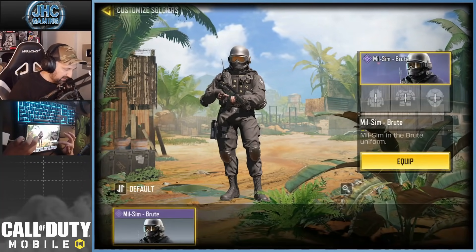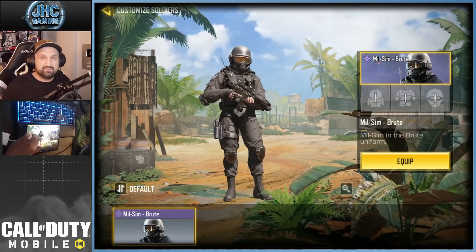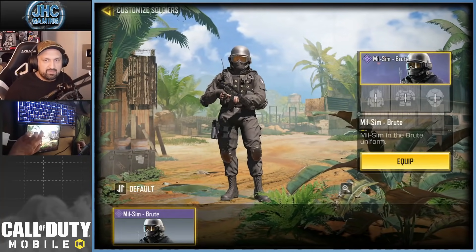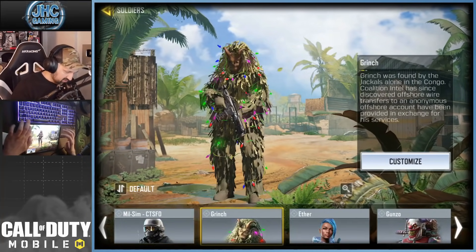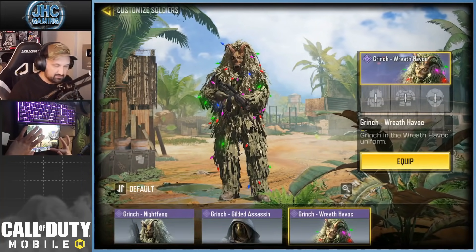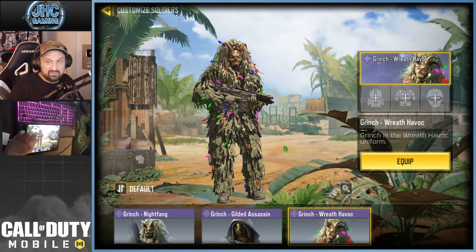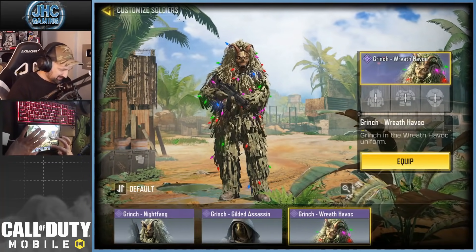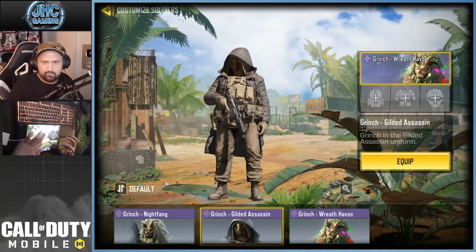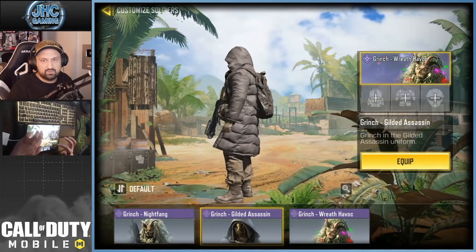MilSim — I didn't buy the cop, the police version. I think it's still available right now, but I like that one. And the Grinch — it's pretty much the same except it's got some lights. I never liked that one. Grinch. Gilded Assassin from a recent crate, latest edition. I like that one, pretty cool.